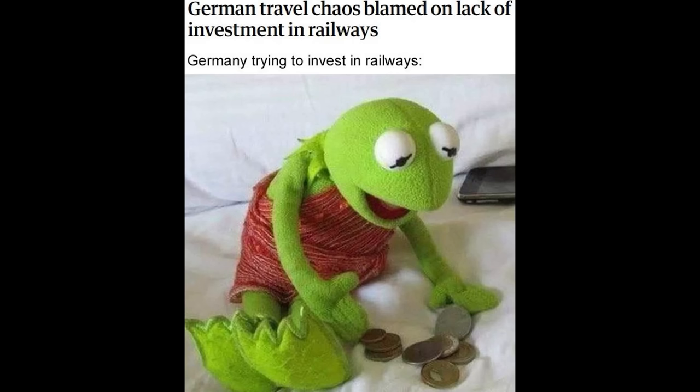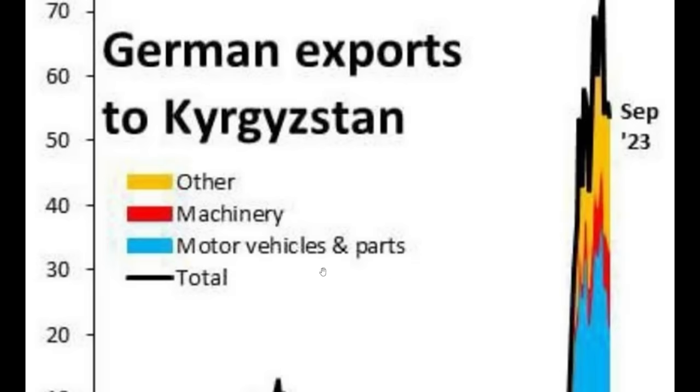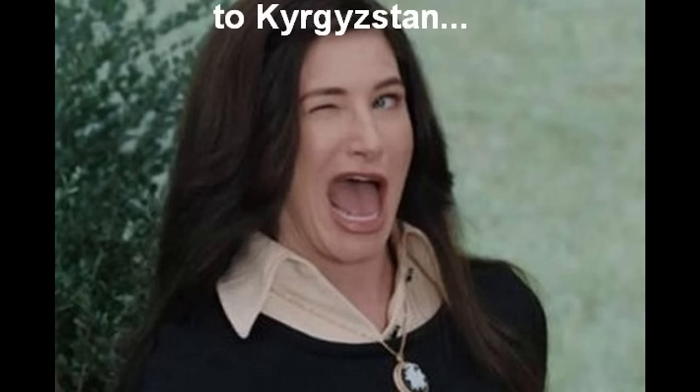Meanwhile, Biden be like — German travel chaos blamed on lack of investment in railways. Here's an image of Germany trying to invest in railways, colorized. What is that, like two euros right there? Germany's monthly exports to the nation of Kyrgyzstan — very interesting: motor vehicles, machinery, and other. It really started to spike around 2022. I wonder what happened in 2022. Germany, what are you doing?